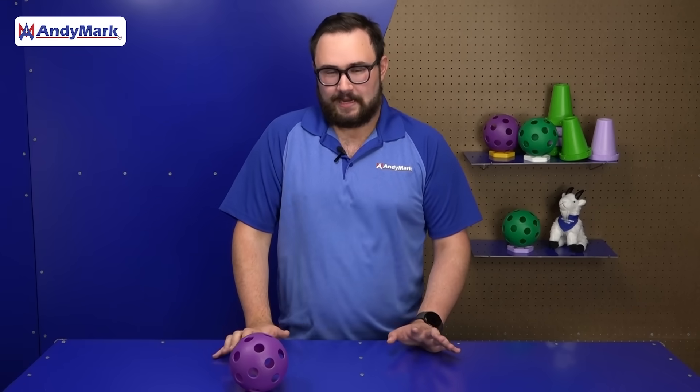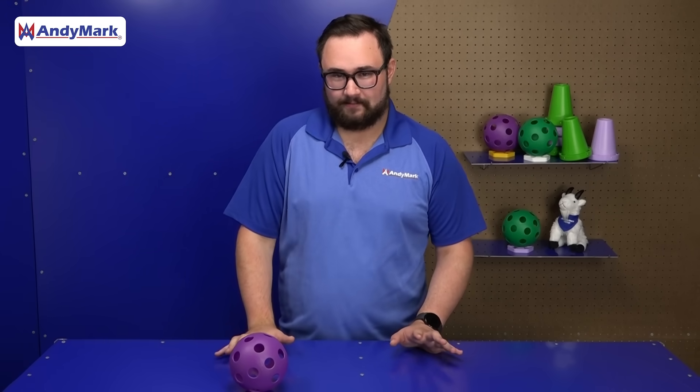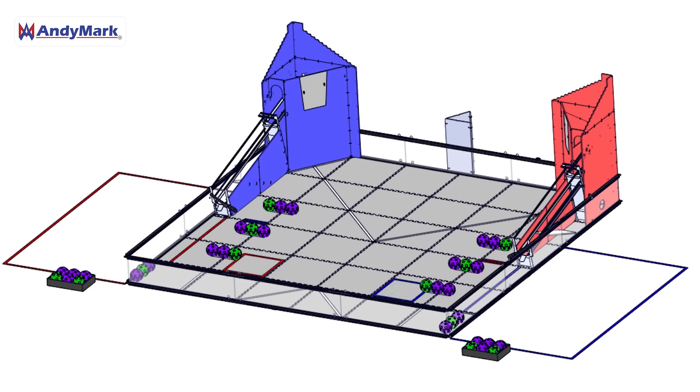In addition to the expansion constraints that are already challenging teams this year, there is an even more challenging endgame to approach when it comes to your robot design. On the field, there's a square roughly the size of just one robot — your endgame challenge is to fit two robots in that space. Keep in mind, while you may build a small robot, your randomly assigned partner may not have, so make sure you're collaborating with other teams on how you're approaching this challenge.